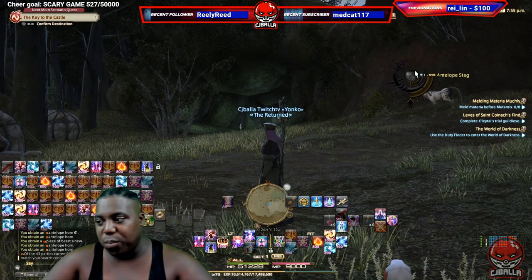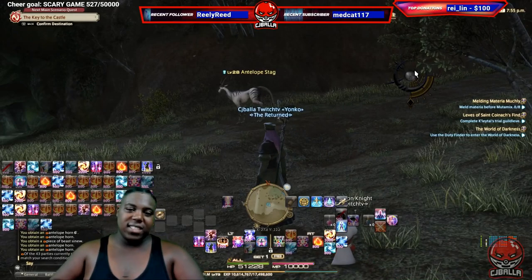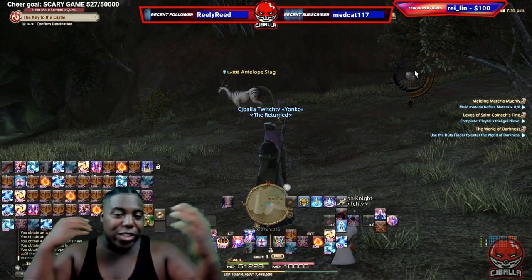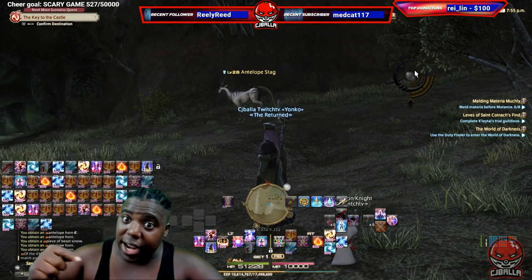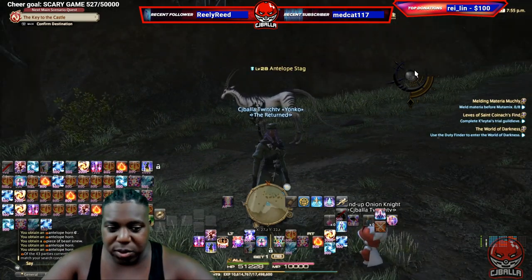What's going on guys, it's your boy CJ Bala and I'm here to help you make some more money on Final Fantasy. If you're level 28, you can get bank right now by killing antelopes — basically antelopes.